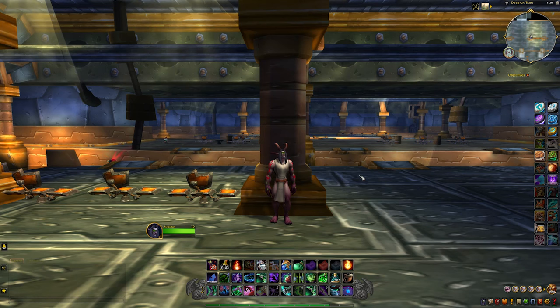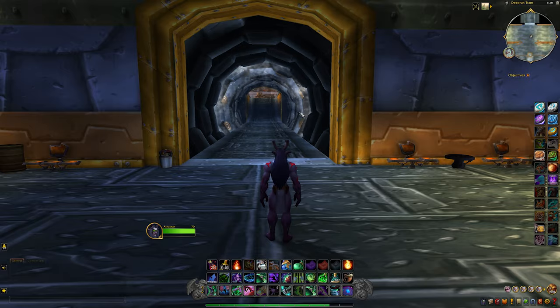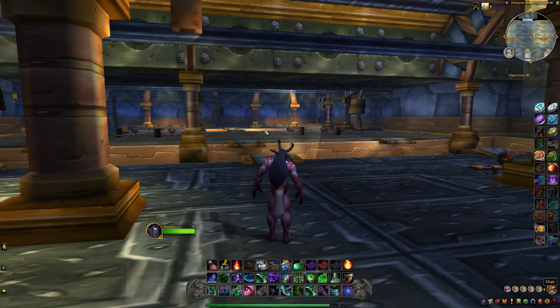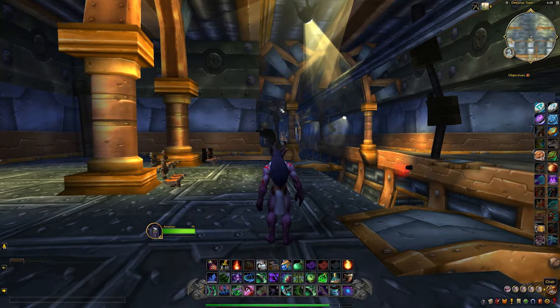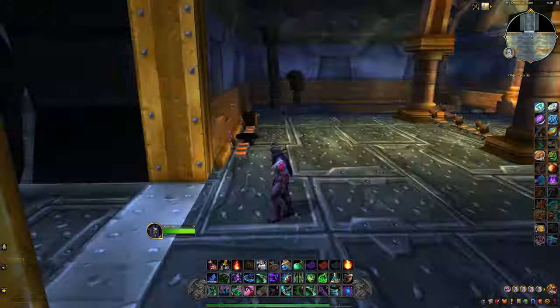Alright guys, so for our first ever video and class on the ATN Patreon page, we are down here in the Deep Run Tram. I'm excited to kick things off here. I'm going to be showing you how to get to the other side of the portal back into Stormwind - basically there's a big smoke and mirrors part over here. I'm also going to be showing you the same thing for Ironforge, how to get down into the fight club area below the tram, and how to get into the water area to find Nessie.